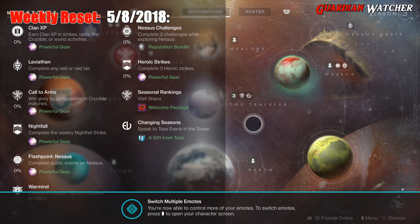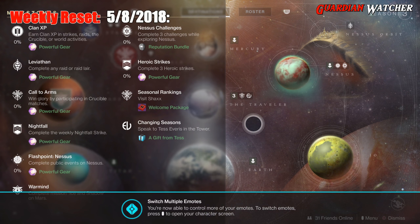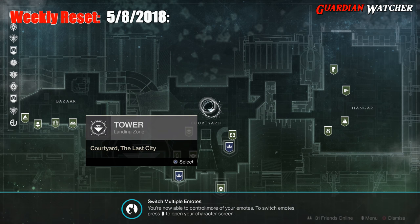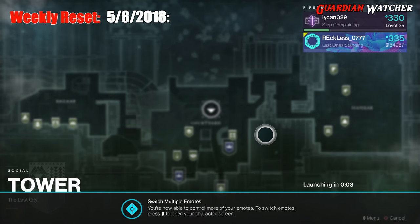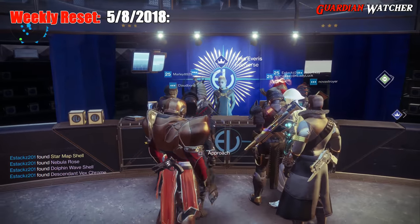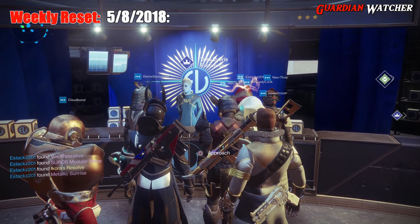We actually have to go visit Lord Shaxx — we'll do that in just a moment. As well as changing seasons with Tess Everest at the Eververse. Let's go ahead and go to the Tower right now. Also, make sure you have room in your emblem slot because you're definitely going to need that.